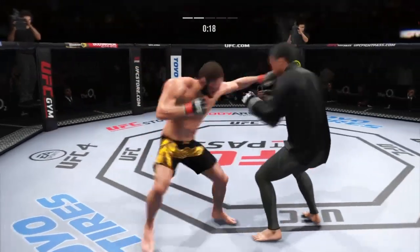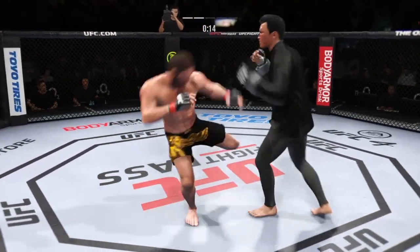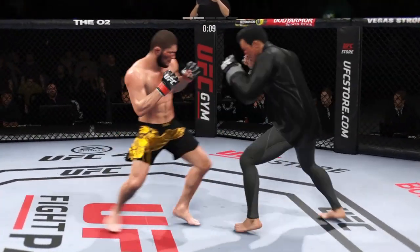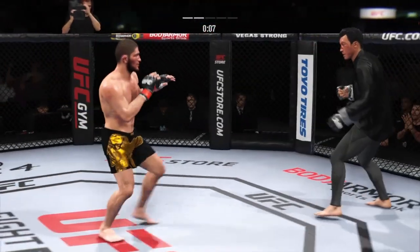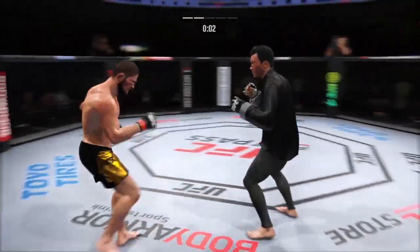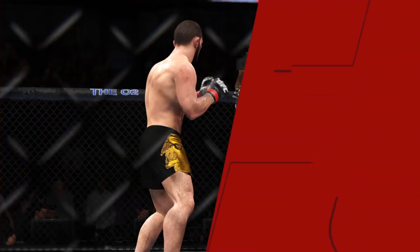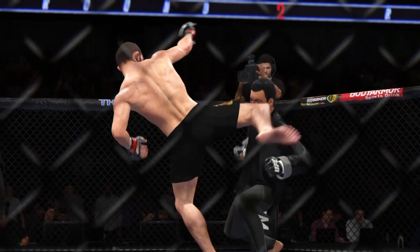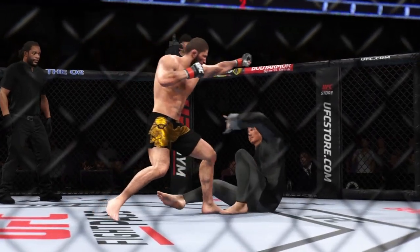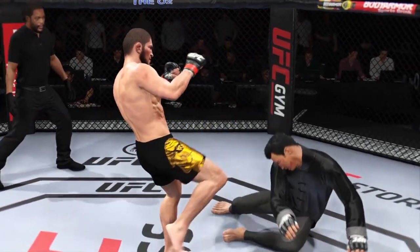A nice punch out of the break there after he had caught the leg. He is really starting to put it all together now, and clearly seems to have found the timing of his opponent. Visibly limping here. Beautiful execution with the knee strike there. Now we'll see if he can follow it up. All right, so a big round for him there — maybe even a 10-8. There was a big knockdown in there, courtesy of the kick.